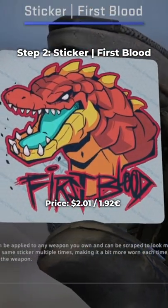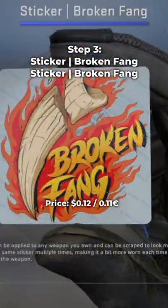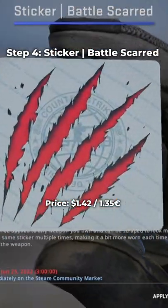Step 2, get yourself a First Blood normal sticker. Step 3, 2 Broken Fang normal stickers. Step 4, 1 Battle Scarred normal sticker.